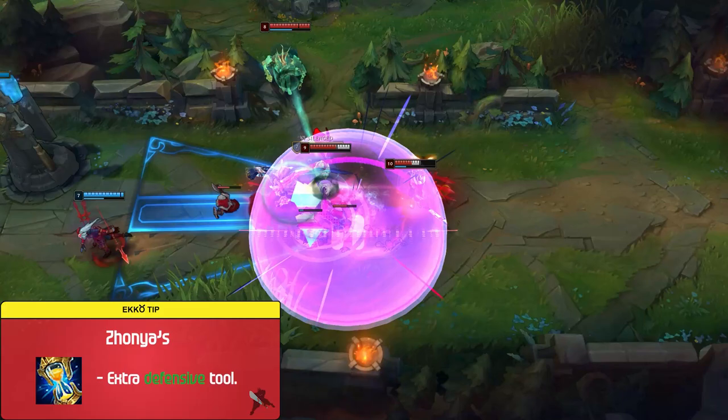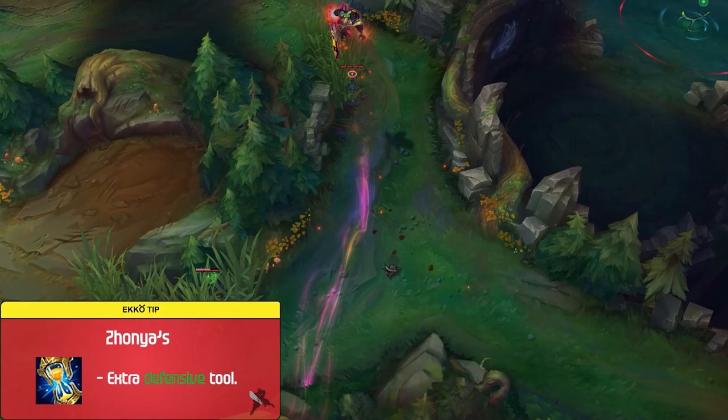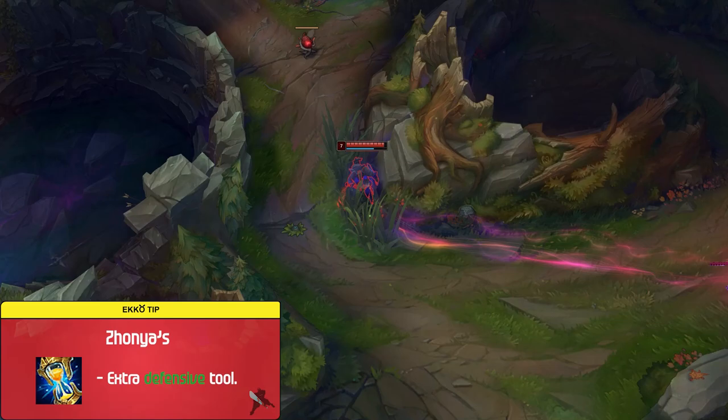Ability Power and Ability Haste are the two main stats that make Ekko the late game monster that he is. The core items in Ekko's build are usually Lich Bane and Zhonya's. Lich Bane has amazing synergy since the Spellblade passive procs on your E, letting you dash in and output a boatload of damage within seconds. Zhonya's is great since it gives you that extra defensive tool needed to stall out fights or dodge key abilities. When you go into Zhonya's stasis, it gives your afterimage time to catch back up to you — jump in, unload your combo, then Zhonya's. When you get out of stasis with enemies surrounding you, ult and deal huge damage while healing yourself back up to bait enemies in.